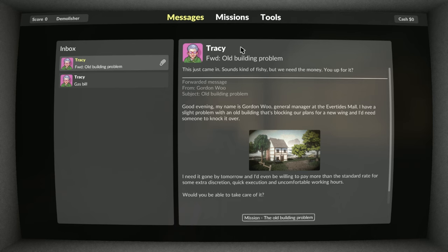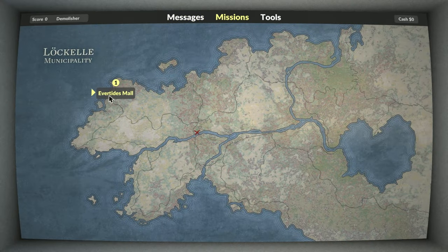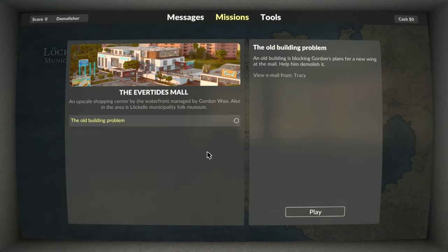Okay so this mission here is 'Old Building Problem'. This just came in - sounds kind of fishy but we need the money. 'Good evening, my name is Gordon, General Manager at the Evertides Mall. I have a slight problem with an old building that's blocking our plans for a new wing, and I'd like someone to knock it over.' No problem at all. So here's Evertides Mall and we're going to play it.